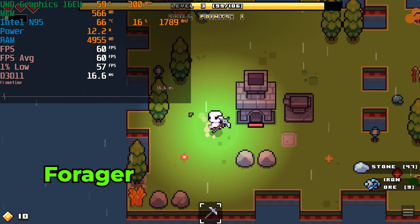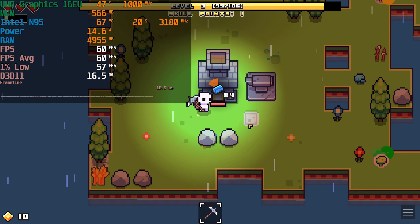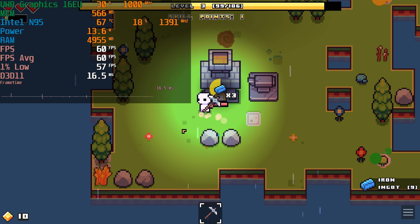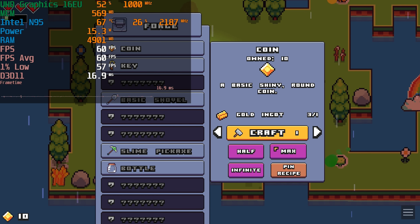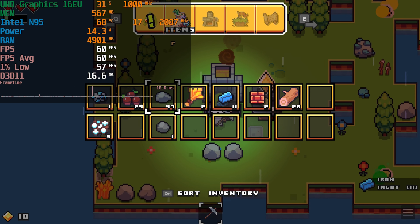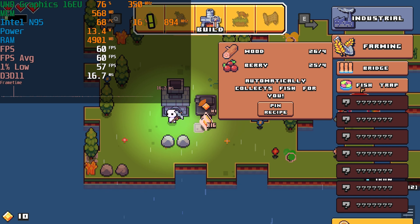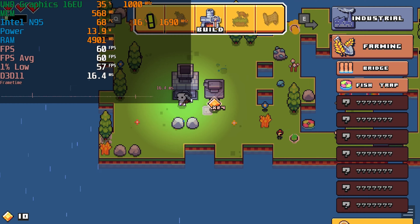To start things off, we have Forager. This fun little 2D game involves collecting resources around you to gain XP and the materials needed to craft new items so you can build up your own territory. You can eventually buy the land around you and expand out to explore and build more. It's a very fun and interesting 2D game that runs perfectly on a little system like this. The 2D graphics are very simple but extremely stylish, and you're going to have a very enjoyable experience. The game is also currently available on Game Pass.